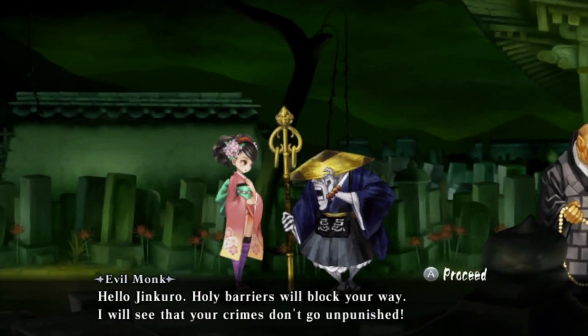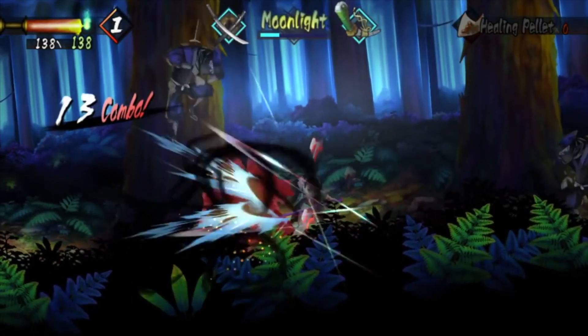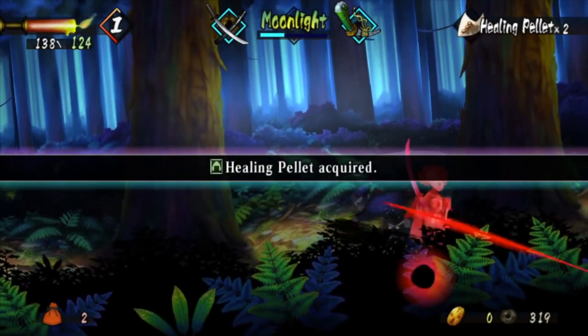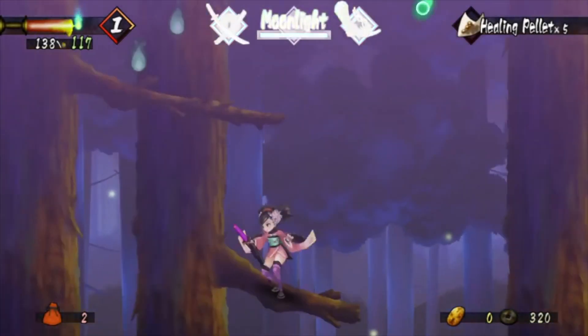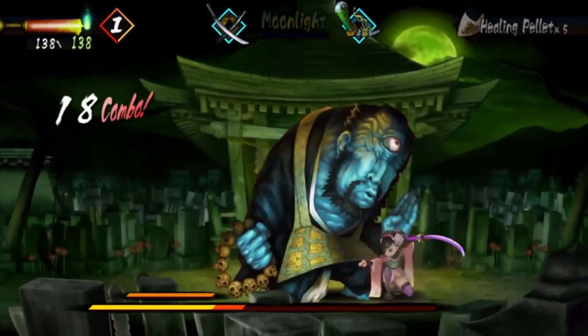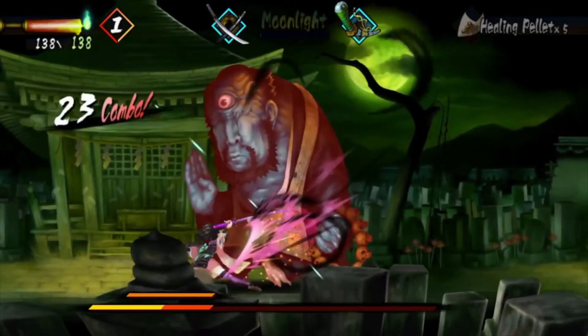On top of this, each sword has a durability meter that can be replenished by collecting the souls of the various enemies you defeat. By acquiring these souls and various items littered throughout each area, it is also possible to forge new weapons and upgrade each through the use of the skill tree system, which adds a nice sense of freedom to the way in which you want to play. Overall Muramasa is an incredible experience, and with it also being available on the PlayStation Vita, it's never been easier to jump in and try it out for yourself.